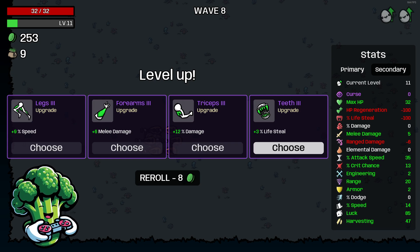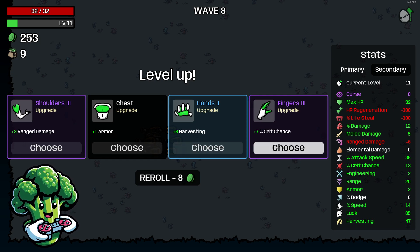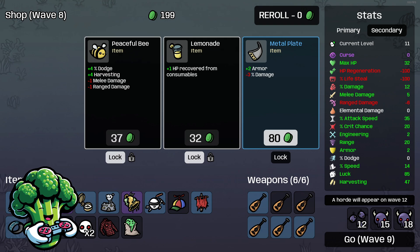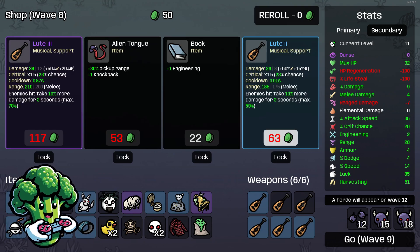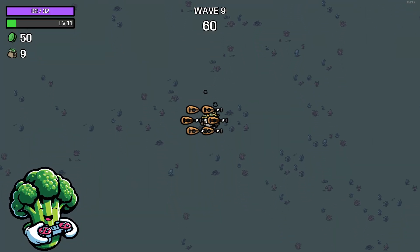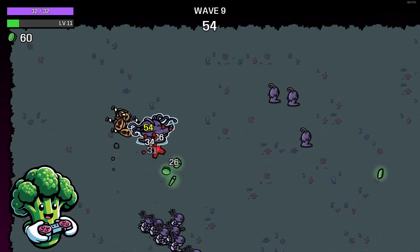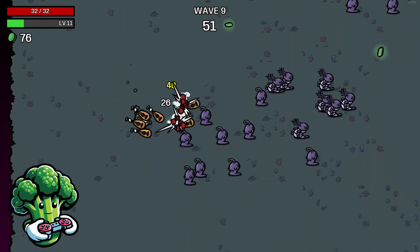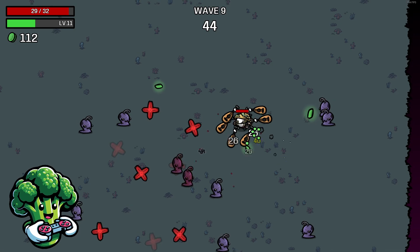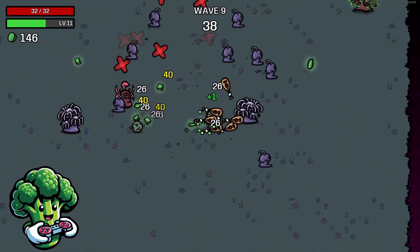HP regen is worthless here — let's take damage since we don't really have any. That'll put us at 12 damage. Then we'll take some crit chance. Take the Dangerous Bunny for a free re-roll and grab all this stuff to get some armor. Lock in another Loot and take the Alien Tongue — I think I read that there's an unlock if you get 100 pickup radius. Looks like I got minus 4 HP taking that poison one.